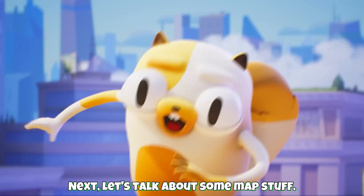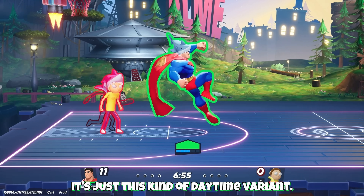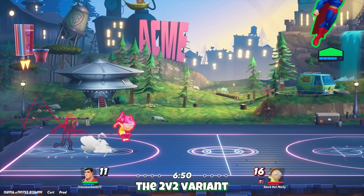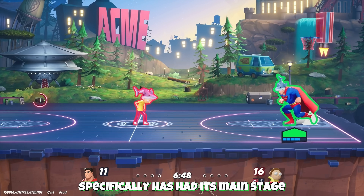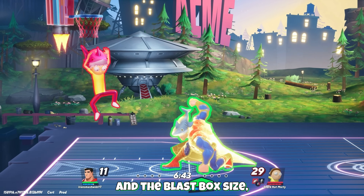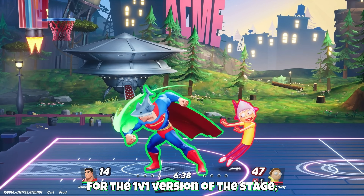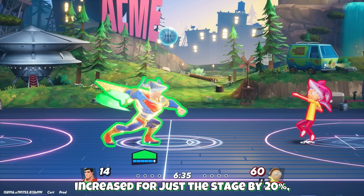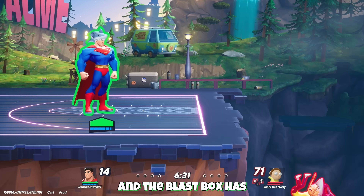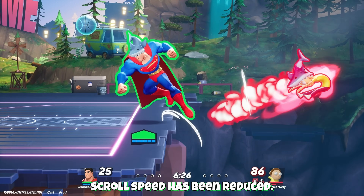Next let's talk about some map stuff. The Court 2 variant has been added to the game — it's a daytime variant. The Chromulon Rick and Morty stage has had some changes. The 2v2 variant specifically has had its main stage and side speakers width increased 20% and the blast box size — which is just the death zone — increased 10%. For the 1v1 version, the stage width has been increased 20% not including the speakers, and the blast box has also been increased 10%. Dexter's Laboratory scroll speed has been reduced.